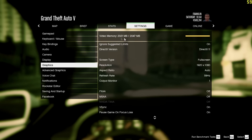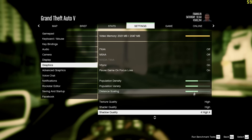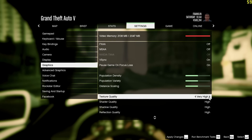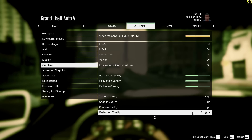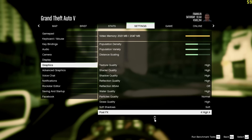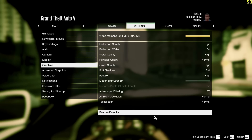It tells you your video memory, and if you exceed it — I've got it kind of on the limit. FXAA off, MSAA off, Vsync on, DirectX 11. Population density these are all on half. Texture quality is on high — normal is the lowest you can go. Shadow quality is on high, shader quality is on high, reflection quality is on high. Motion blur is off. That's times 8 — as you can see, everything on high and normal basically.